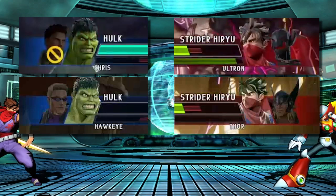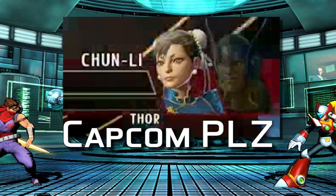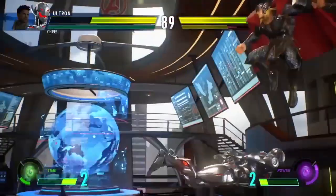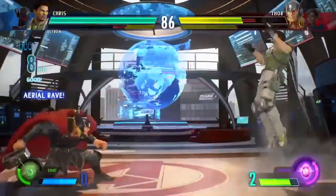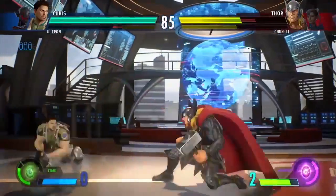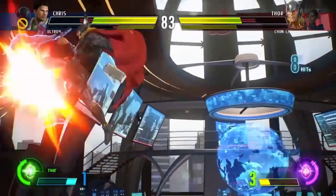It appears the footage is from different builds, as some of the portraits were different. The combo breaker mechanic appears to only be available when your health drops below 25% and you have two meters. A small detail is that when you fall into danger with two meters, your partner actually calls out to you.